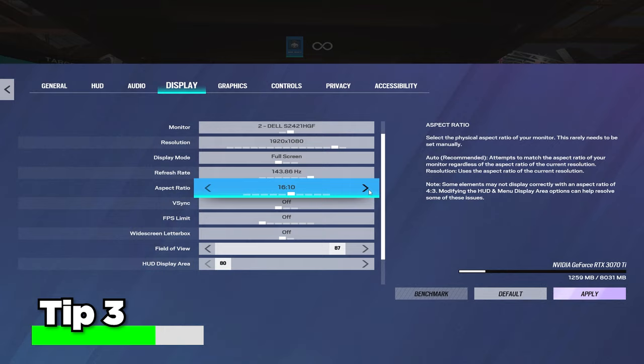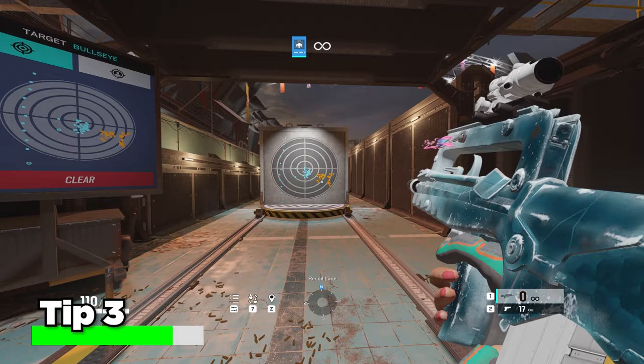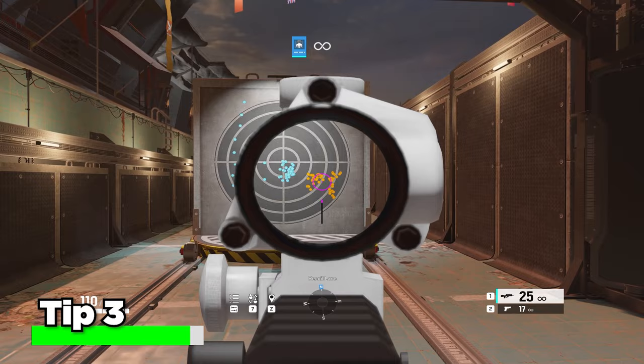If you're playing on 16:10, set your FOV to 90 because that's what's balanced for that aspect ratio. As you can see it's a lot more compressed, but I have about the same — if anything better — recoil control on 16:10. You can tailor-make your aspect ratio and FOV to what you're best at for controlling recoil, and it's something you can change for an instant improvement.